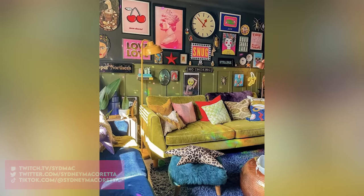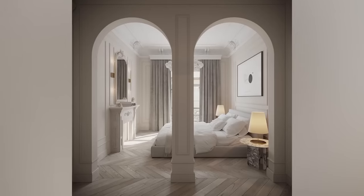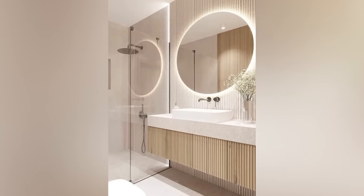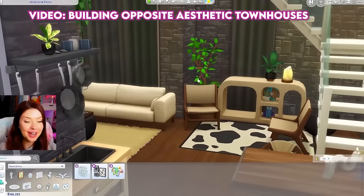Today in The Sims 4, we're going to be building a townhouse, but one side will be minimalist and the other side will be maximalist. When we think of maximalist decor, we think of bold prints, vibrant colors, patterns, and clutter, whereas minimalist decor emphasizes simplicity, keeping things clean, and having few items on display. I think it's really fun to do these opposite themed builds. I've done a colors versus neutral build in the past, and with the release of the new Sims 4 bathroom clutter kit, I thought it would be a fun way to integrate that into our build today.